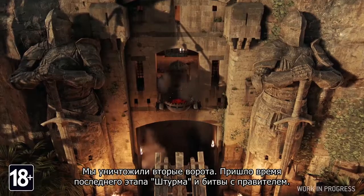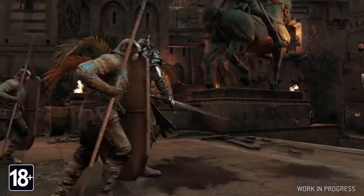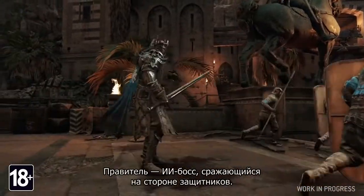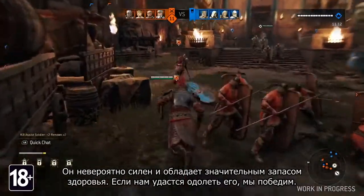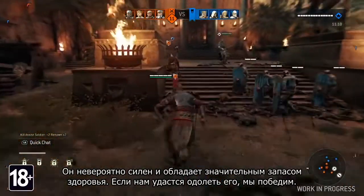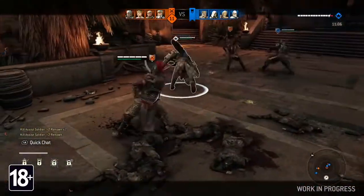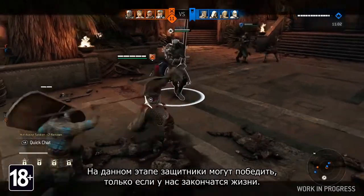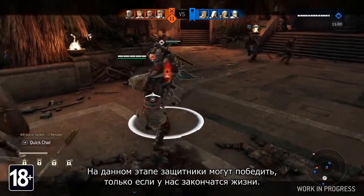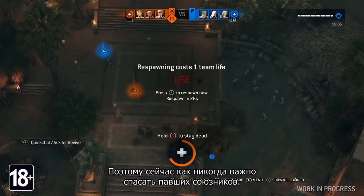We took down the second gate. It's time to enter the last phase of Breach and face their King. The King is an AI boss that fights alongside the defenders. He is extremely powerful and has a large life pool. If we manage to take him down, we win the game. The only way for the defending team to win in this phase is to bring our respawn ticket count to zero. In this phase, reviving our teammates is more important than ever.